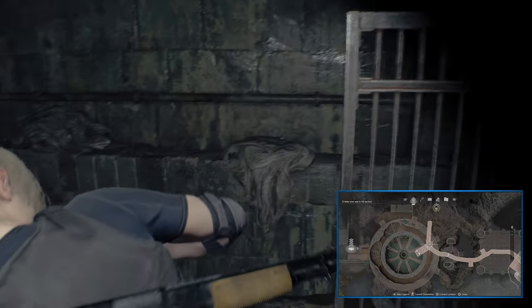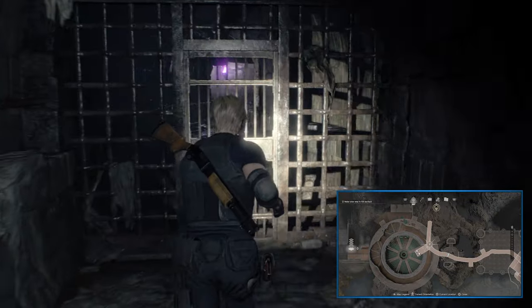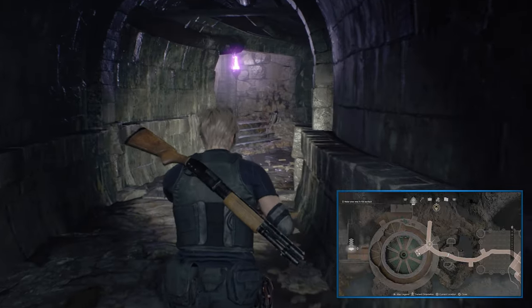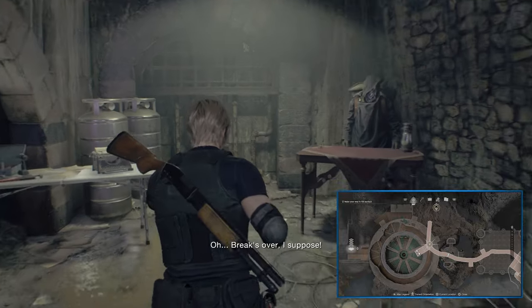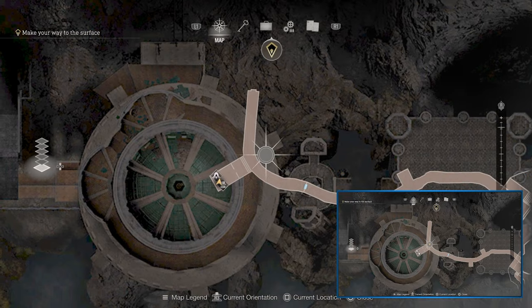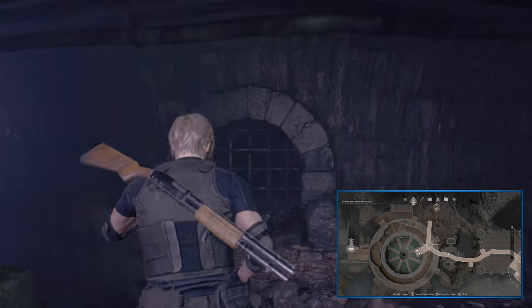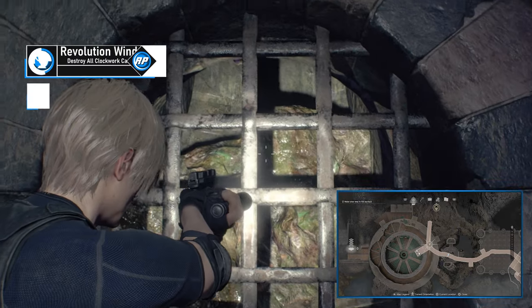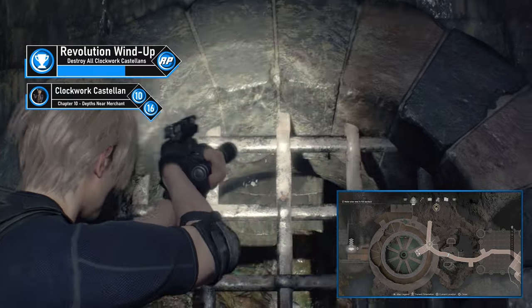Chapter 10's Castellan is the first that's very missable — you will never return to the depths after falling down and getting out. Work through the depths until you find a gate with a purple flame indicating a nearby merchant. Do whatever you need there, then exit and head directly forward into the wall. There's a sewer grate here. This Clockwork Castellan is hard to spot — pull out your gun, look up, and shoot it. There's only six left.